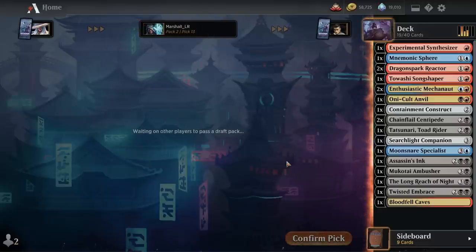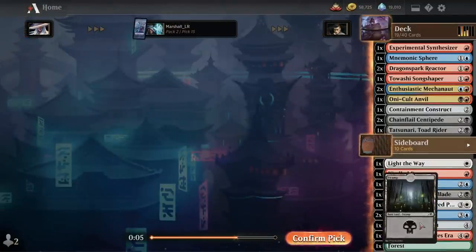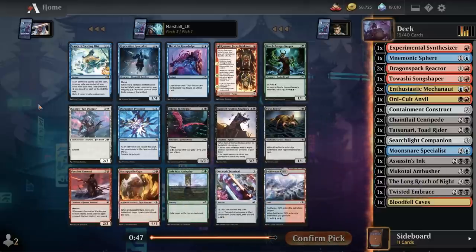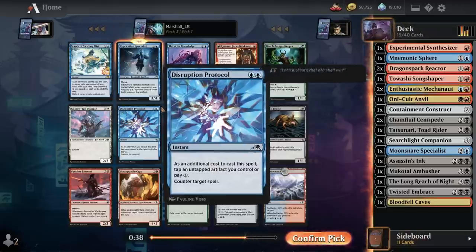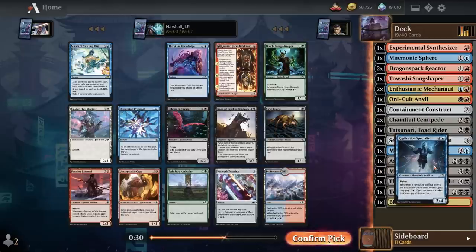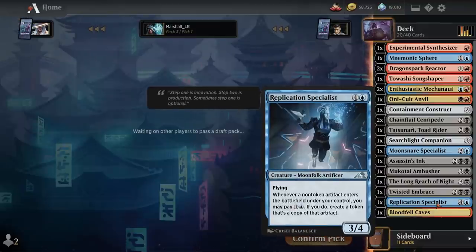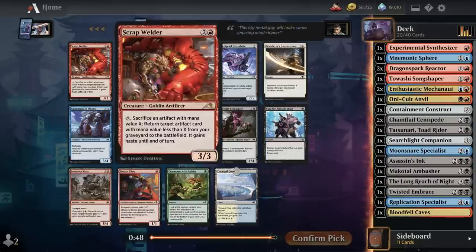Replication Specialist — boom, ship that nonsense right over here! This lets you pay one and a blue extra for any non-token artifact that ETBs on your side; then you get to copy it, straight up. You put this down, next turn you're like 'two-mana Song-Shaper, pay four mana, get two of them.' Oh man. And Scrap Welder!